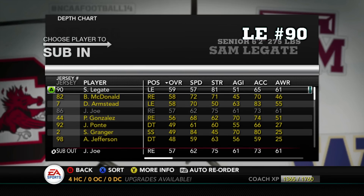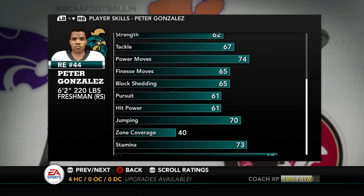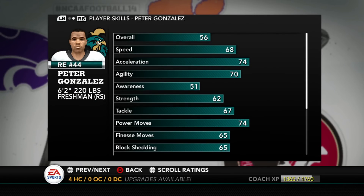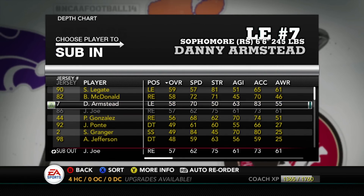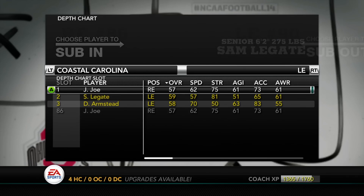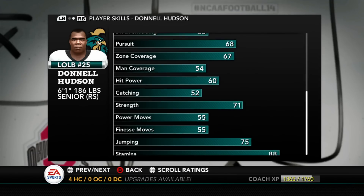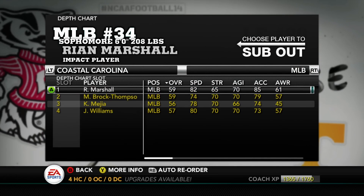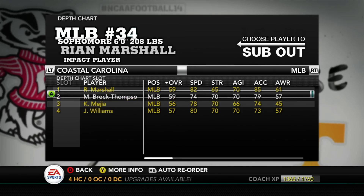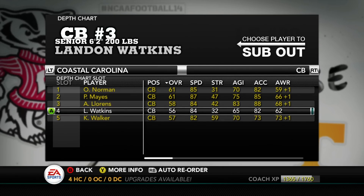We also have freshman Peter Gonzalez waiting in the wings. He doesn't do a lot of things overly great, but he has 74 power moves — I think he's going to be good in the future. He's got time to sit back, learn the defense, and learn technique. If Jalen Joe turns out to be a dud, I might give Gonzalez a chance. Looking at other positions, Ryan Marshall and Michael Brock Thompson are just playmakers right now — the best duo on our team.